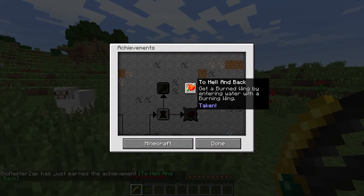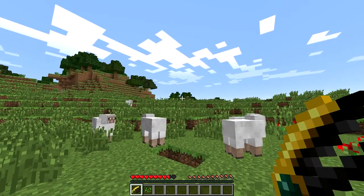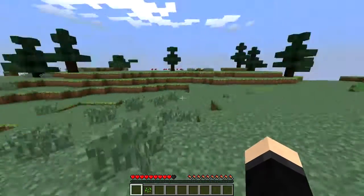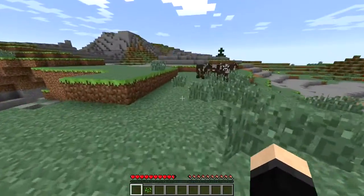I should also note that there is an achievement for getting the burned wing, which is kind of cool. What the burned wing does is when you click it, it teleports you randomly around and consumes the wing on use. In the config you can customize how far it can teleport you, and yeah, this looks pretty far from where I was.